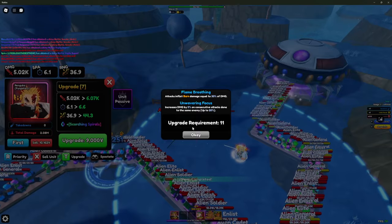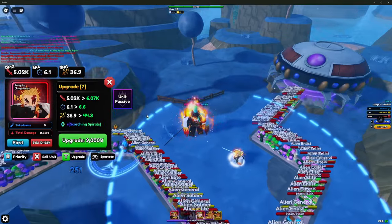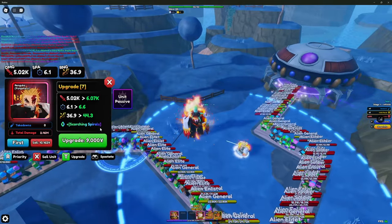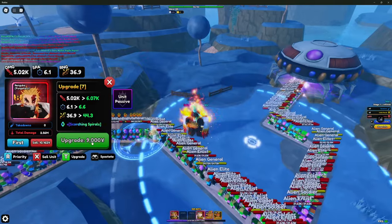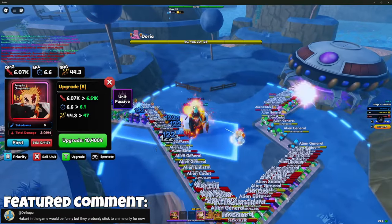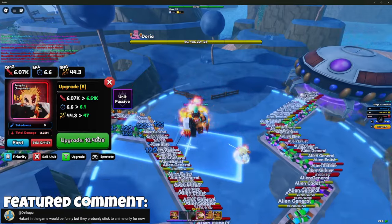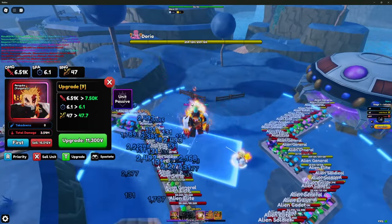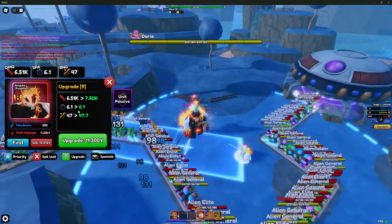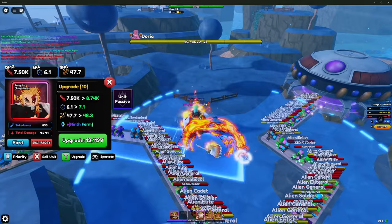His third passive requires upgrade 11, which we're getting close to. Upgrade 8: damage goes up to 6.07k, SBA goes to 6.6 seconds, and range jumps all the way up to 44.3 studs — that's a big jump. He gets the ability scorching spirals and it costs 9,000 yen. He does go back to line AOE, but that's really not a problem given burn damage and proper placement. Upgrade 9: damage goes to 6.51k, SBA goes to 6.1 seconds, range goes up to 47 studs, costs 10,400 yen. Upgrade 10 brings his damage up to 7.5k with a slight range increase.